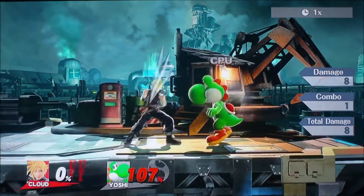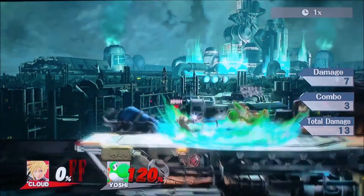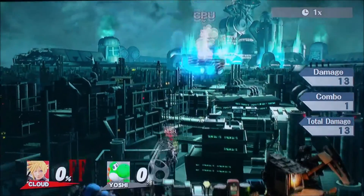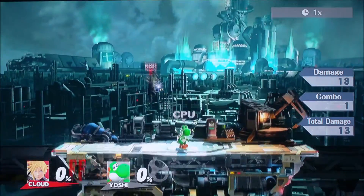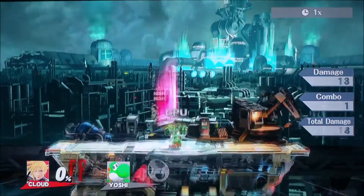His grab. His up smash — aw, I missed. He's dead. How do you do that double? Alright, you just got to double tap B. Oh, can you just hold it? Nope, you got to double tap it. Got it.